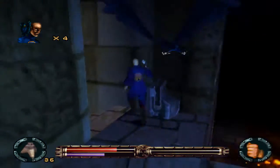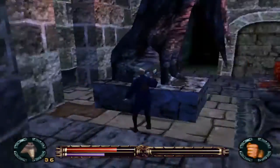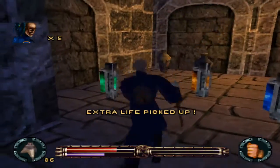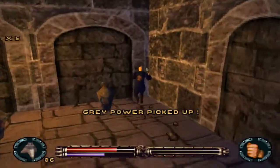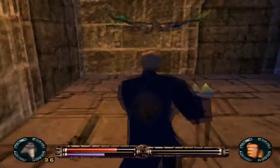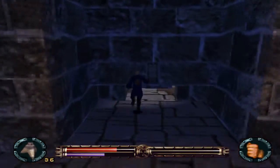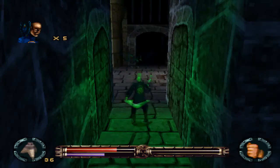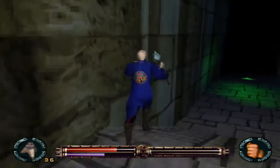Left you hanging there, didn't I? I bet you really wanted to know what was behind this dragon statue. Just a tiny little room with an extra life, which is very appreciated because what's coming up is easily the most difficult part of this game. Also we got a key. It's like a very elaborate thing for essentially just a giant closet.